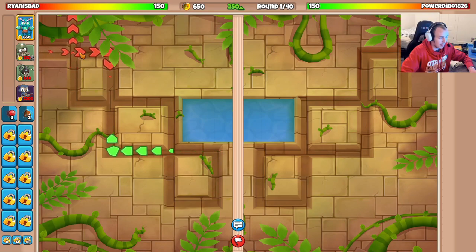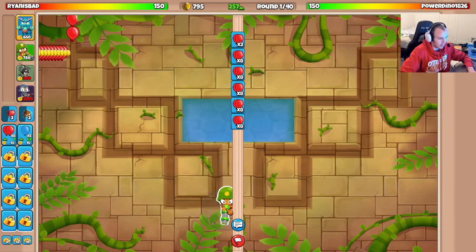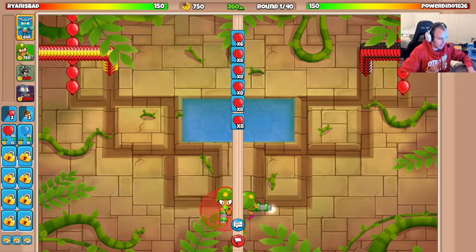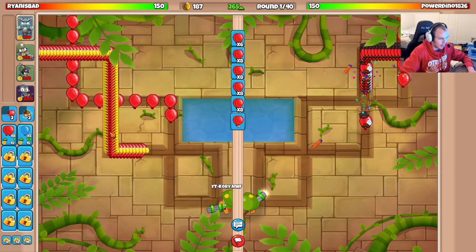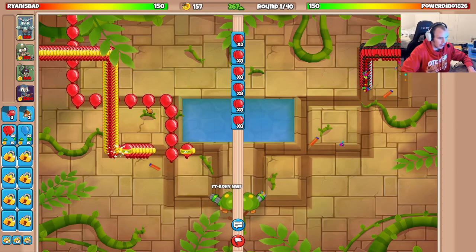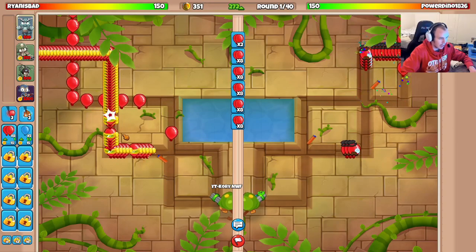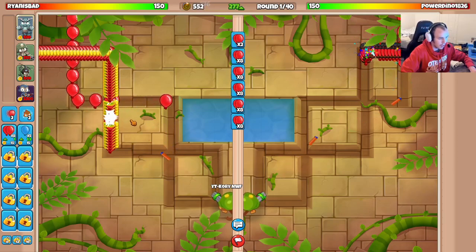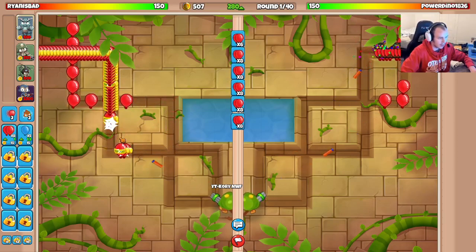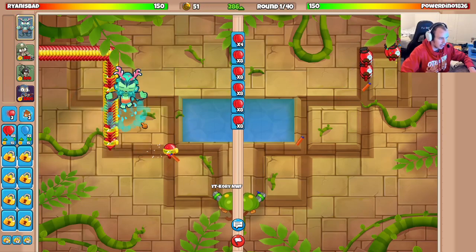The game plan is we're going to be max ecoing here pretty much the whole time, and then the reserve money will be going into heli farms later in the game. It looks like they're going to start with their Dartling as well - I'll do the exact same spot, pretty much just mirrored over there. The two Dartlings are sitting next to each other like brothers. I'm kind of just going to keep my Dartling placed in the diagonal and see how that goes.